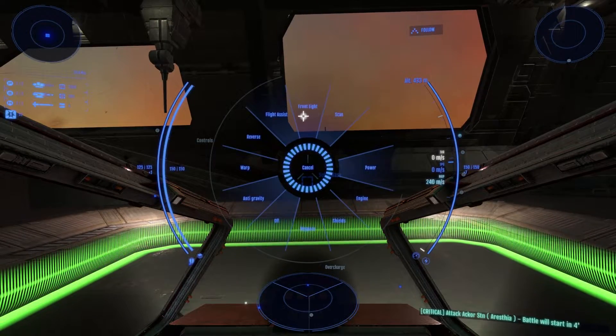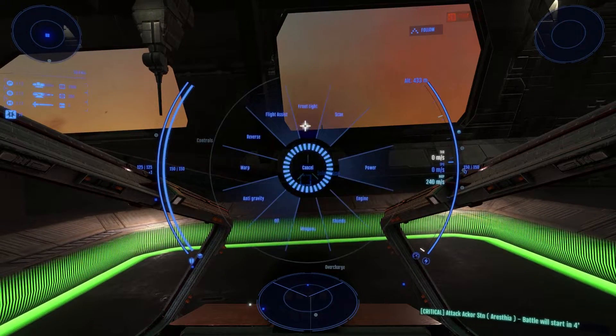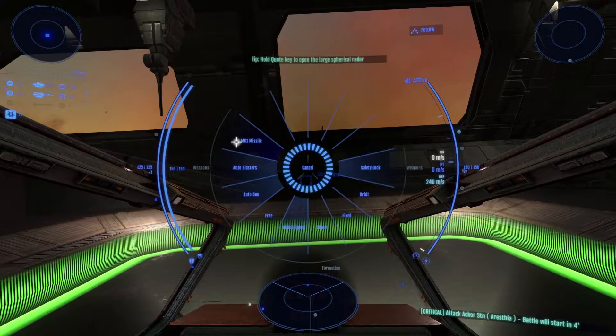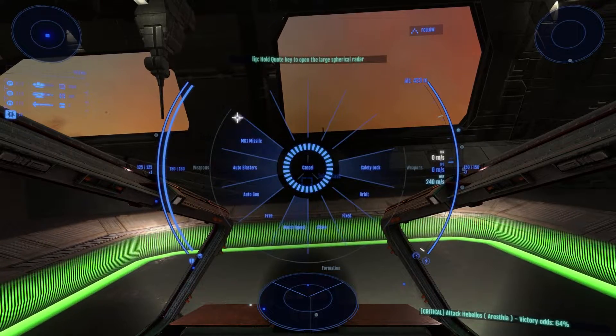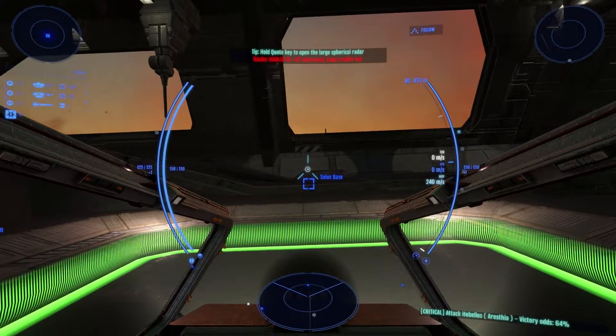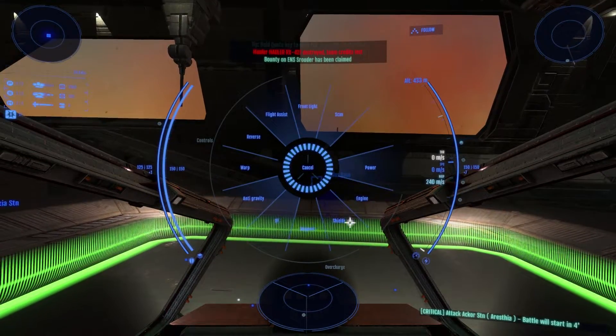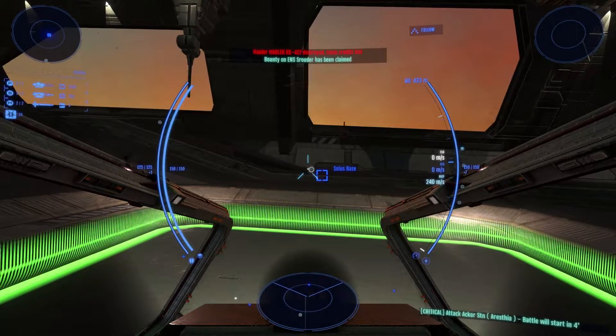By default, X will open your weapons and flight mode menu. Always check your weapons before exiting the hangar bay, as some ships currently spawn with weapon groups offline. V opens the ship's systems menu, which contains all major ship functions and power distribution modes. And C opens the in-game voice comms menu.